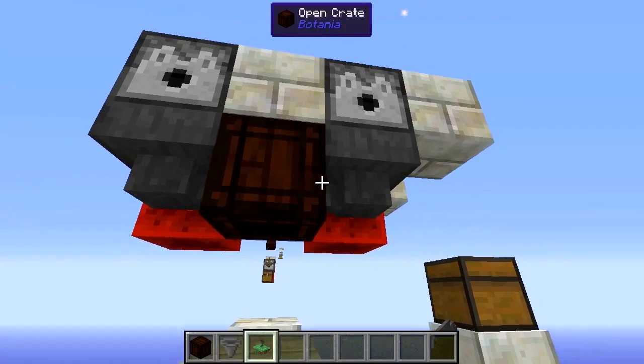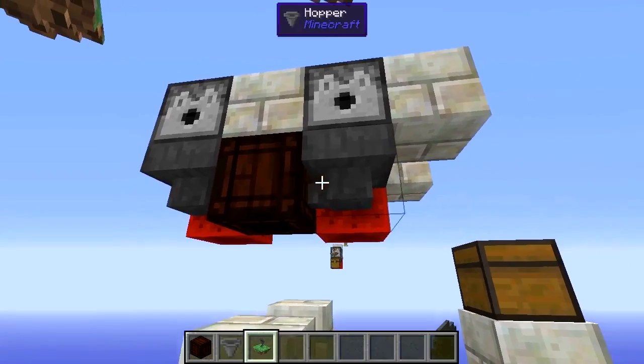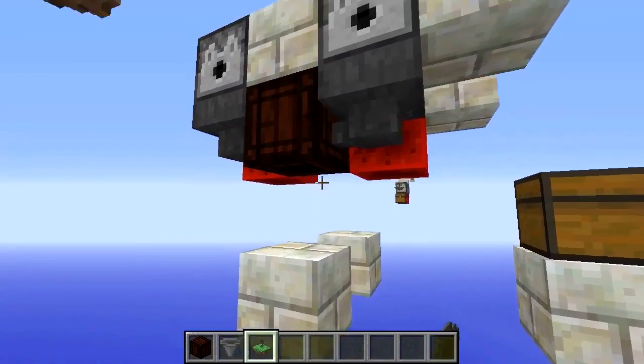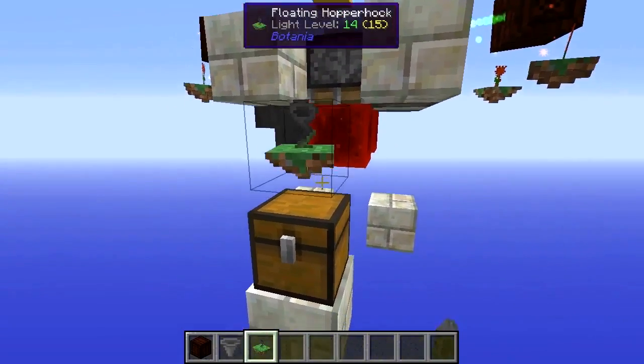All you have to do is angle both of these hoppers into an open crate — you can do it for every two as well, or every one, but two makes it a bit more efficient. Make sure you've got a block below it. It'll drop through that way and it'll get collected on this side here when you put a hopper on top of a chest.